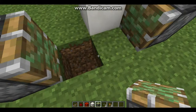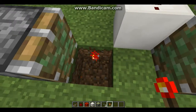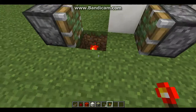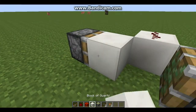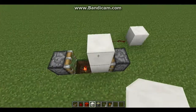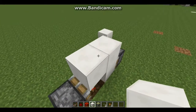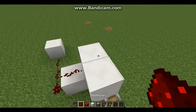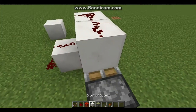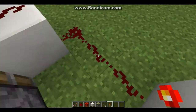Break either one of these two blocks — I'm going to break this one. You're going to put your torch here, not on the edge, but right in the middle here. Then you're going to put a block either here or here — it doesn't matter, I'm putting it here. This setting will be off, so then you're going to put two blocks right here on top. Then you're going to run redstone here, the torch on this side, and the torch on the other side.